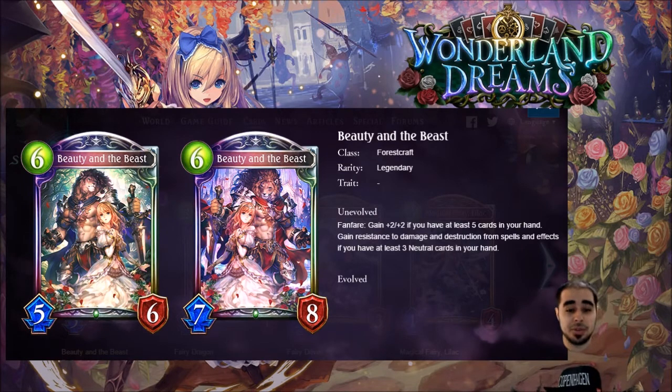Even though I'm not a big forestcraft fan, I really like Beauty and the Beast. It's a forestcraft legendary, six, five, six — all-around solid stats. Fanfare: gain plus-two/plus-two if you have at least five cards in your hand — not that hard for forest. Gain resistance to damage and destruction from spells and effects if you have at least three neutral cards in your hand.